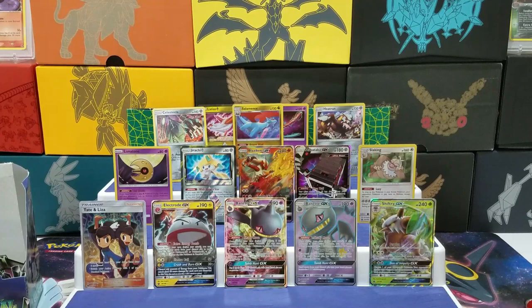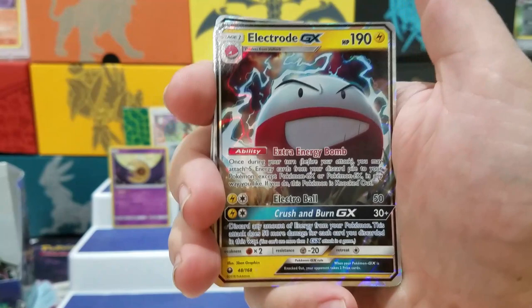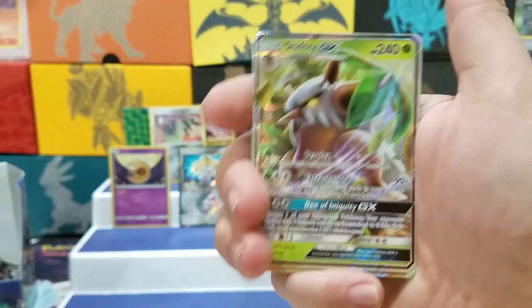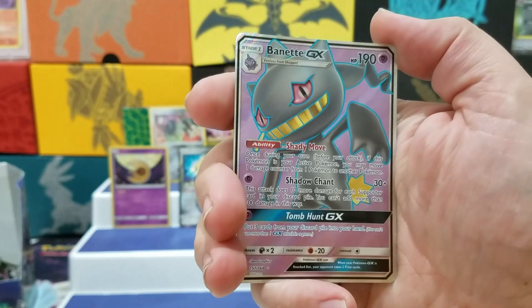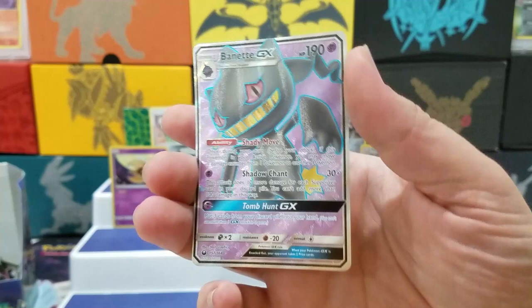Got some sweet GXs, a couple Full Arts. Let's take a close-up look at some of these. We got the Electrode GX, Banette GX regular, Blaziken GX regular, Shiftry GX, Stakataka, and Banette GX. Well, that'll wrap that up. Thanks for watching guys. I don't know what the next thing I will open is. There's a couple new promo things coming out soon, I believe, so I'll probably get those. And I will really try to get the deck profiles going. Anyways, thanks for watching guys — until next time, take it easy. Bye-bye.